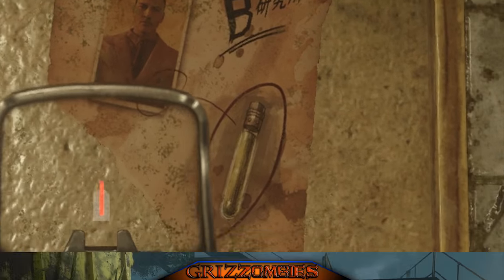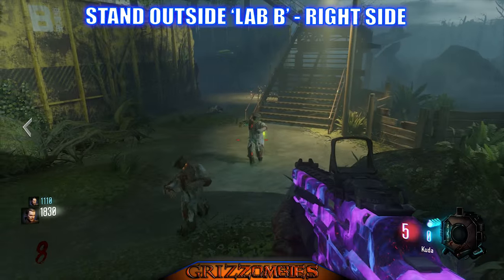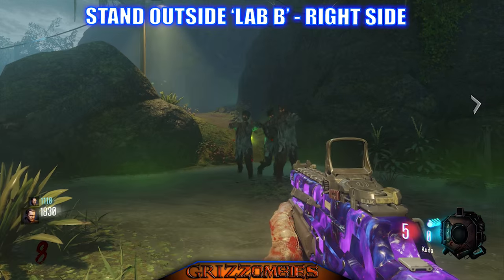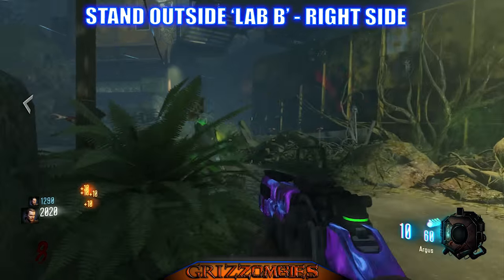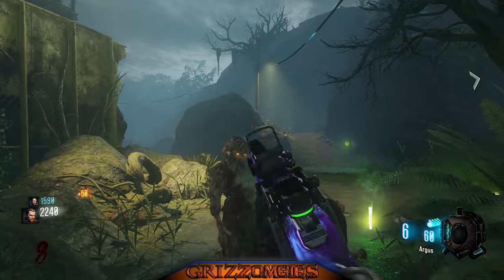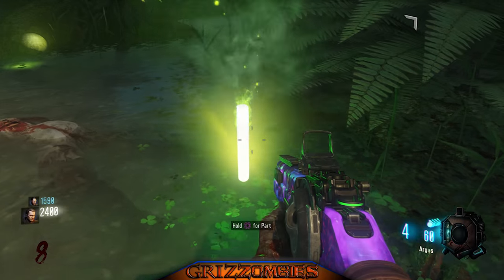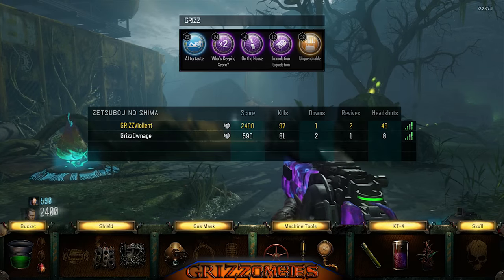The last piece for the KT4 is outside of Lab B. It is a vial, and you don't have to be on a specific round to get it. You can easily tell this is a different zombie than the rest because he's carrying a power-up literally in his stomach — and then he'll drop it right there. It looks like a vial flare. That is the third part of the KT4.